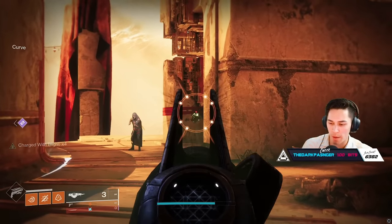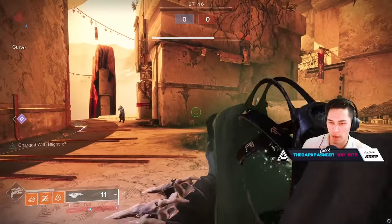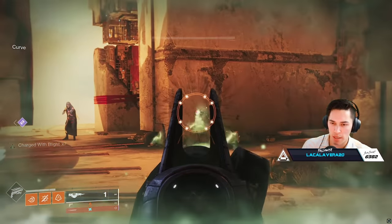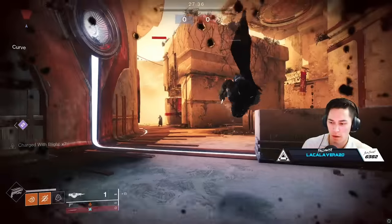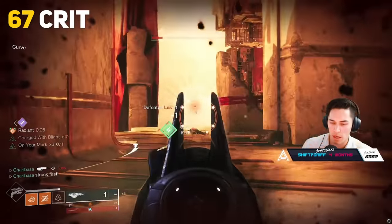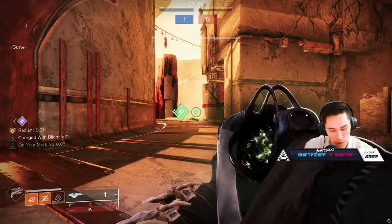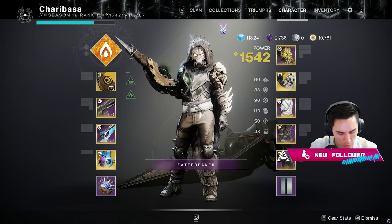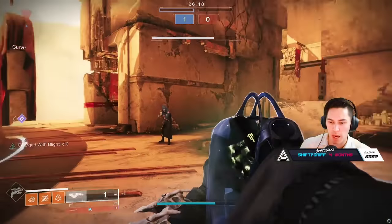It won't be able to three-tap without Radiant. One, two, three — it won't three-tap right here. What would that put it at? 60, 66. It gets us to weak. So it does three-tap with Radiant. Can you do two crits and one body? No, you can't — it's 61 times 1.15, it won't. So be expecting a three-tap.